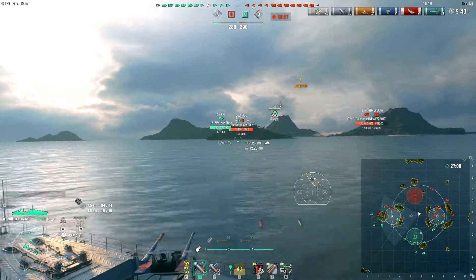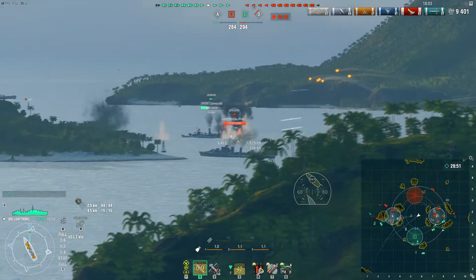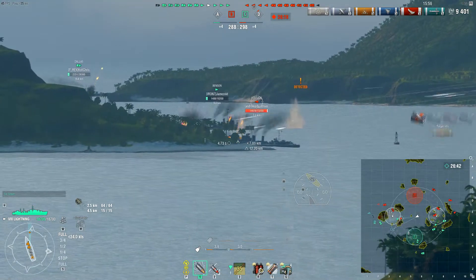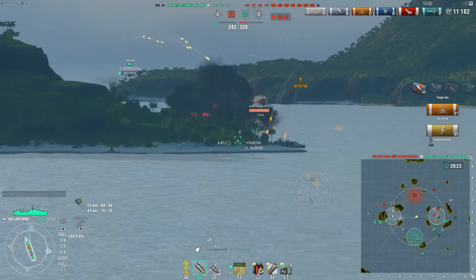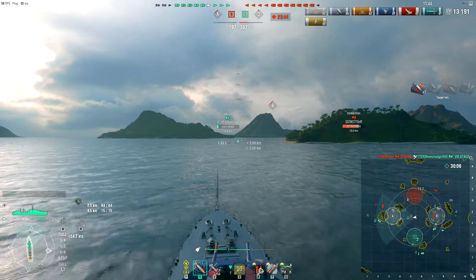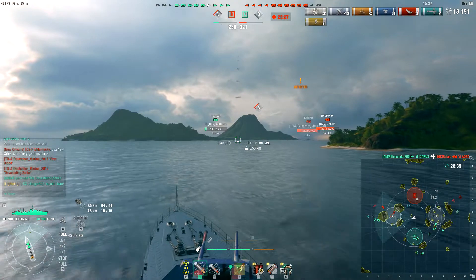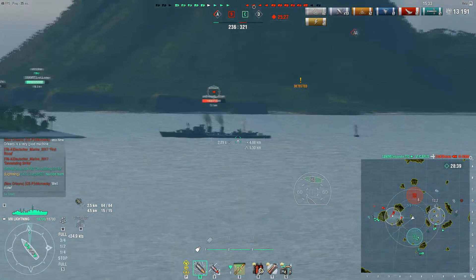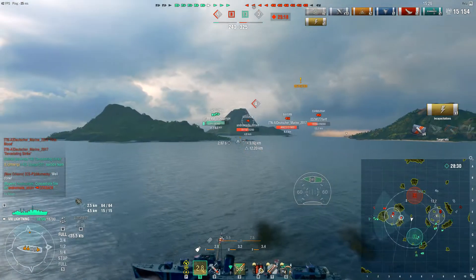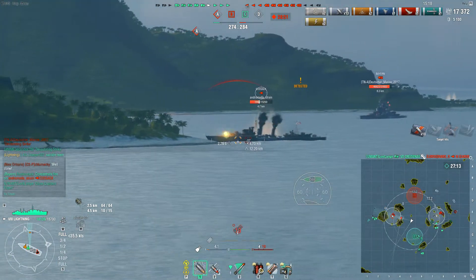Decent gun range at 12.2 kilometers with a somewhat arcing trajectory, which is semi-normal for British DDs. The Benson is not focusing the Cossack — I have no idea why — the Cossack gets away fairly free. The friendly team has lost another ship but managed to take out the enemy Albemarle, which is very beneficial. Cossack is once again detected. Something to keep in mind with British DDs: they accelerate very quickly. It doesn't look like Jaeger is running Priority Target.